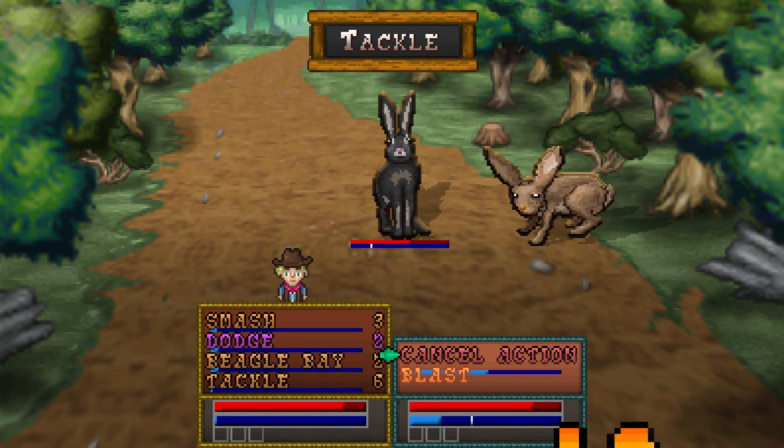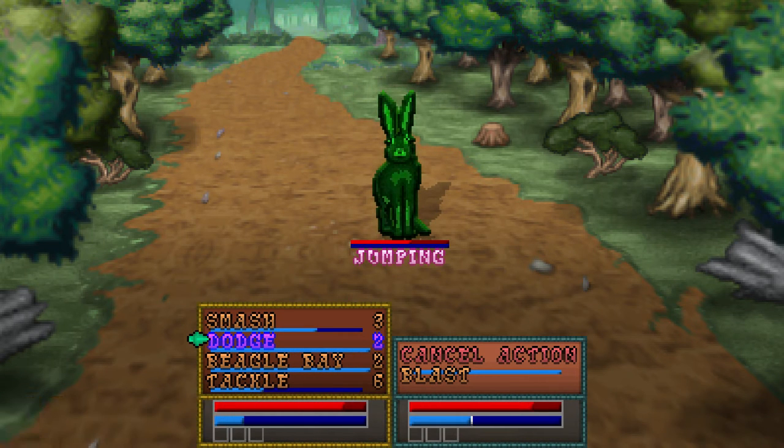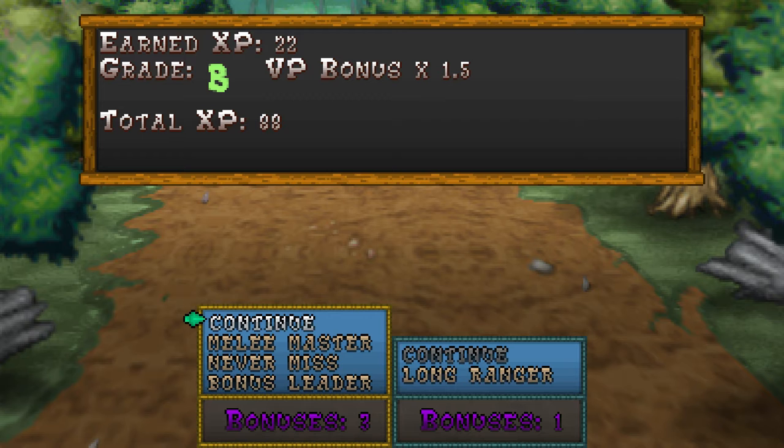We'll try and blast that thing. Finish it up. You can press Y and it will show you what sort of attack it is. Or you could just use it — that always works pretty well as well. Experiment. Rabbits agree to let you pass. Thank you, rabbits.